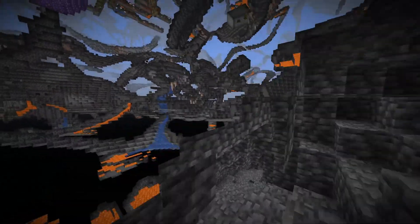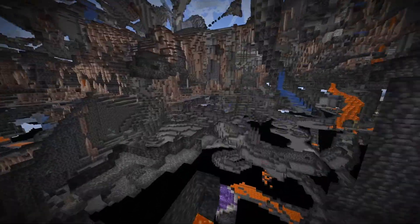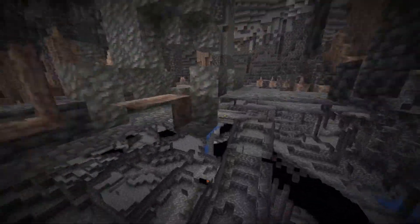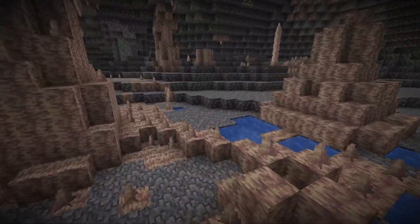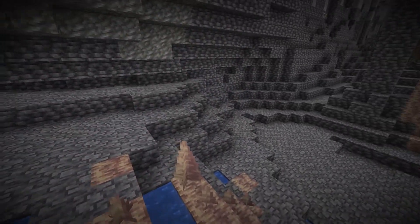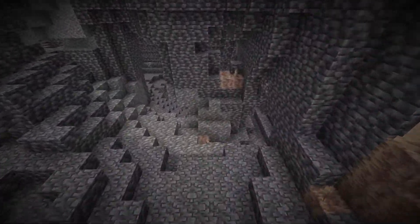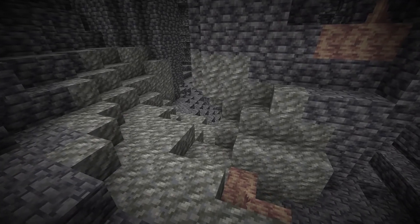Now onto mob spawning. Axolotls will only spawn in water above clay blocks in lush caves. Glow squids will only spawn in water blocks under height level 30, so you're going to need to go under y level 30 within these new snapshots to actually find glow squids.